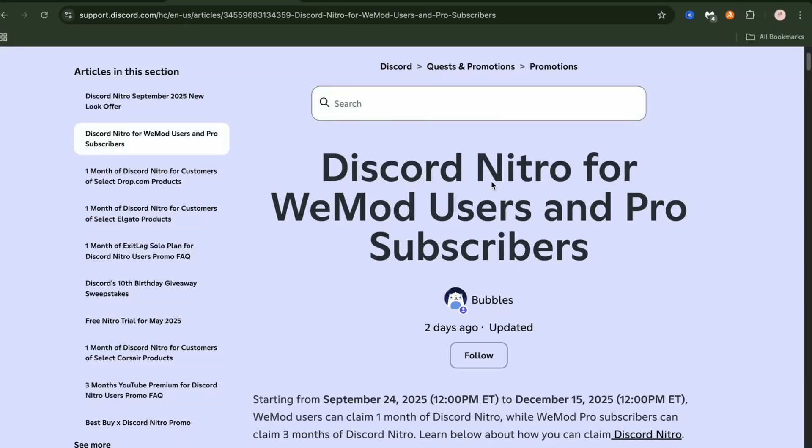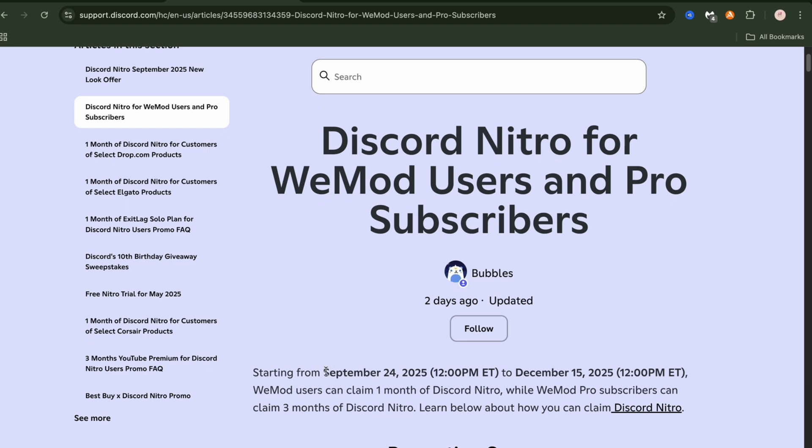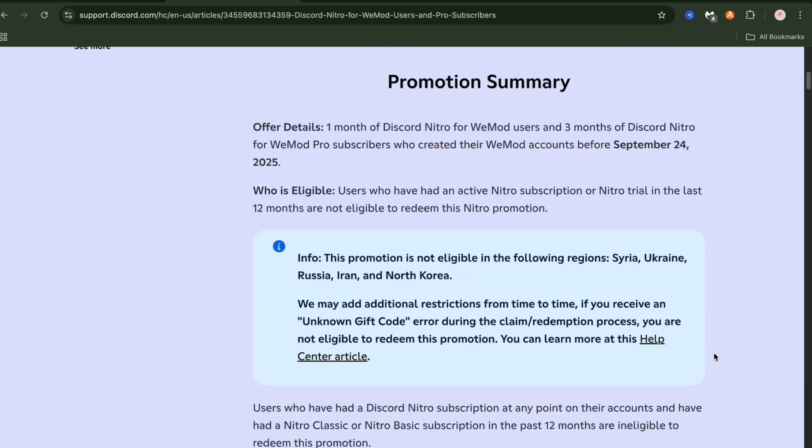I'm making a quick updated video about WiMod and Discord's collab where they're giving away three months of Nitro for WiMod subscribers and one month Nitro for WiMod users. There's a catch: you must create your account before the 24th of September. If you created your account after that, you're not eligible for this offer.